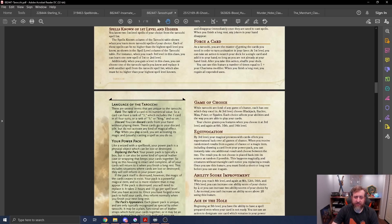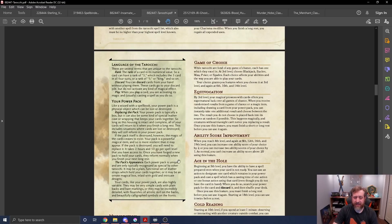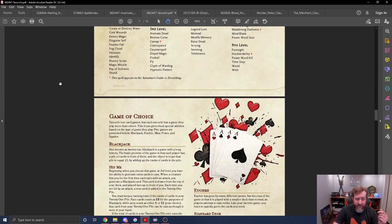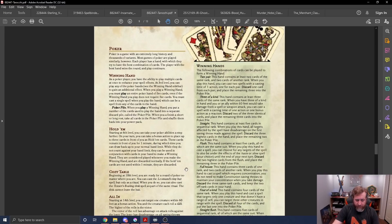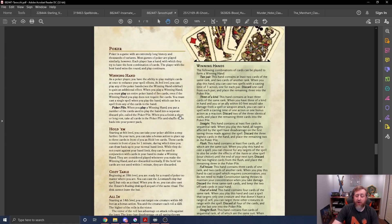Force Cards let you take an action to search your deck for a specific card and add it to your hand, so long as you're not at your hand limit — usable once plus your Charisma modifier times per day. This means if you really need a specific spell, you can find that card. You can also Stack the Deck. Your subclass — called Game of Choice — determines your spell list and playstyle, based on different card games.